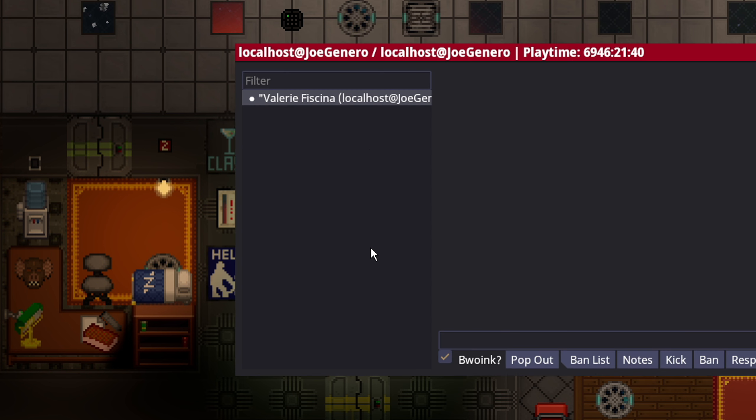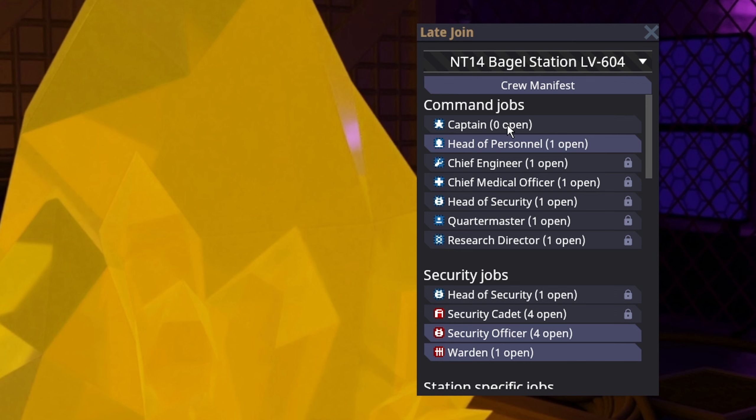Just for example, if I respawn myself, the captain slot is still closed, but it will open up whenever that animation is done. There you go — the captain slot is back open.